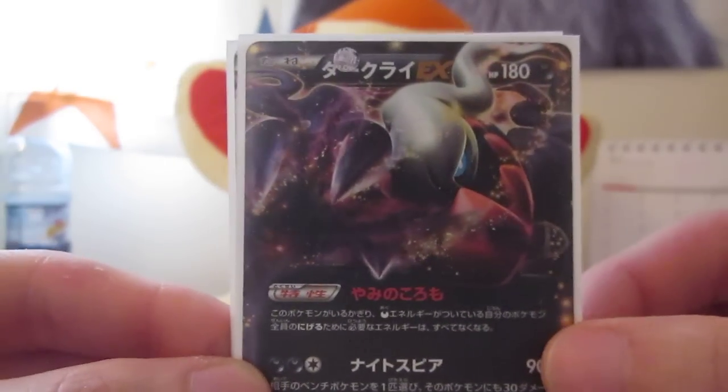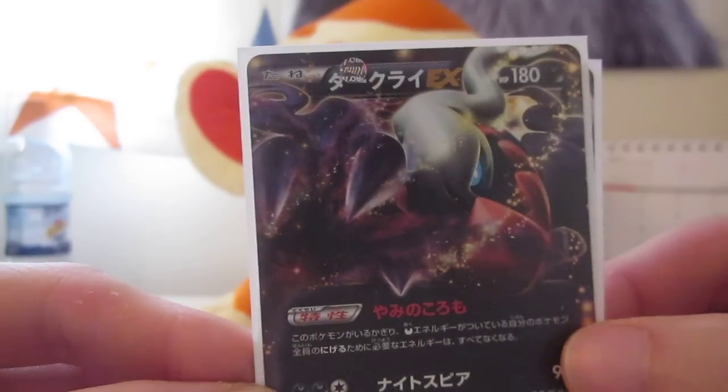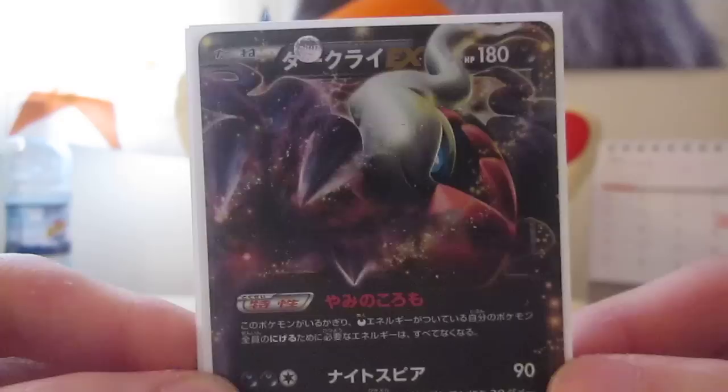And Dark Riot EX — that looks sick, just looks evil, looks like it's going to kill you. And HP of 180 — wow. So that's a pretty powerful card.